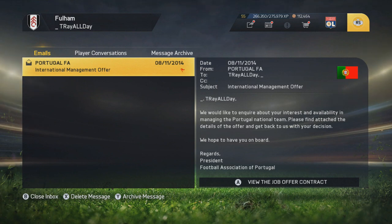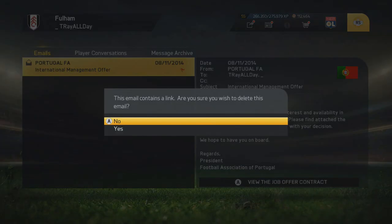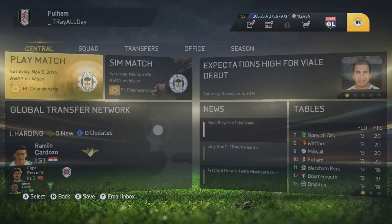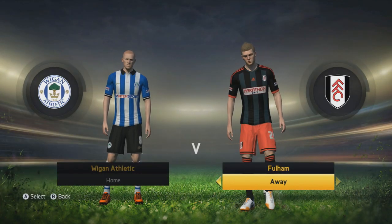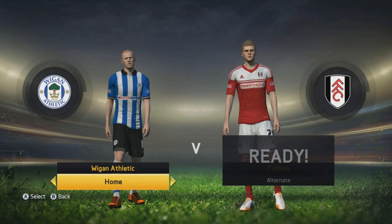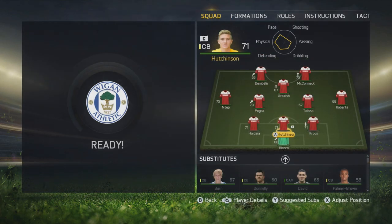Portugal come in with an international management offer, and I believe Ecuador also sent me one this episode. I don't know if I really wanted to do that — I like more of a challenge. Honestly, Ecuador seems more enticing to me than Portugal. Obviously Portugal has Ronaldo, but Ecuador seems more enticing, especially with João Plata — who is coming up through the Ecuadorian squad and plays for Real Salt Lake, my hometown team in real life.